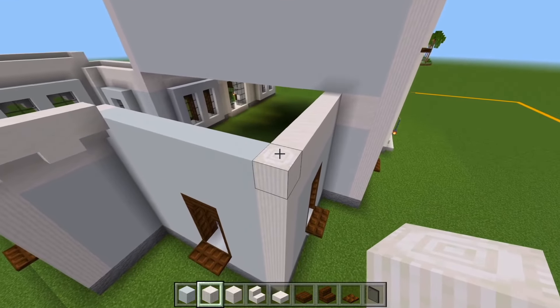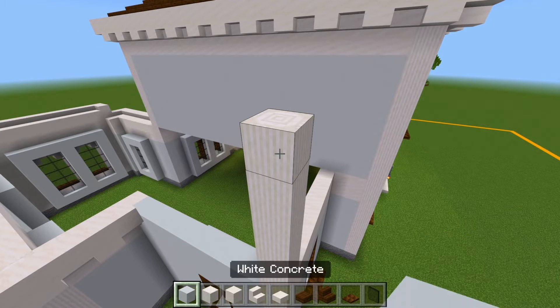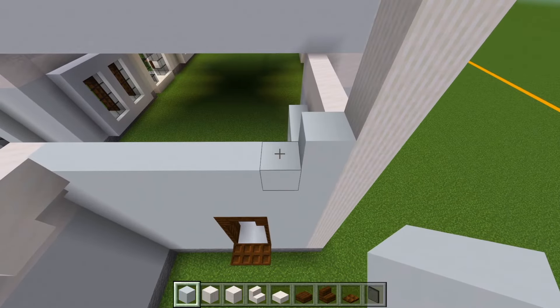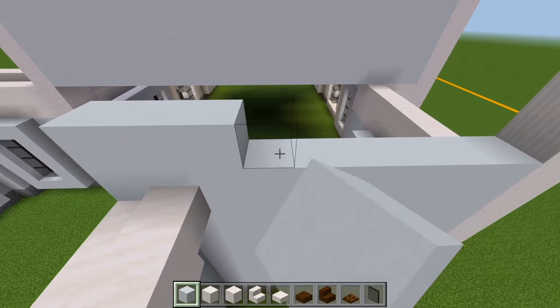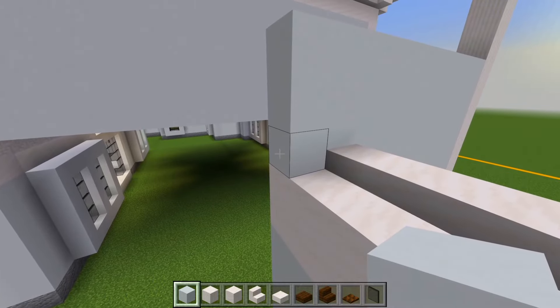We'll start in the corner and bring it up by six. Now with the white concrete, we'll go down here at the bottom, look at this wall first, and add three layers. For now, I'll just stop it here on the edge and add our three layers. So now after the edge, right here on this bottom layer, we want to be sure to add two more.